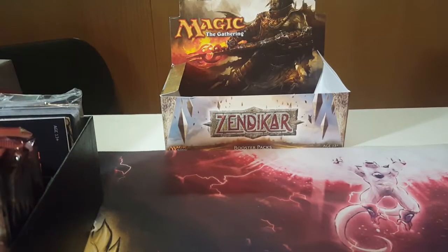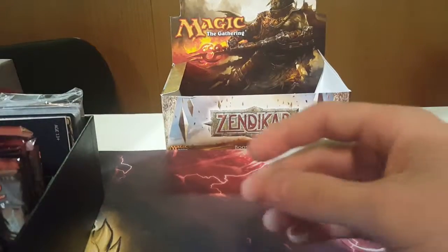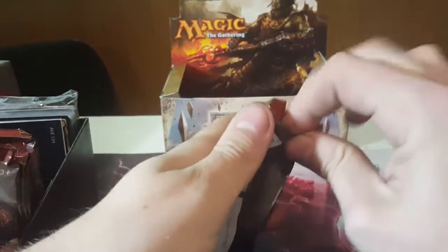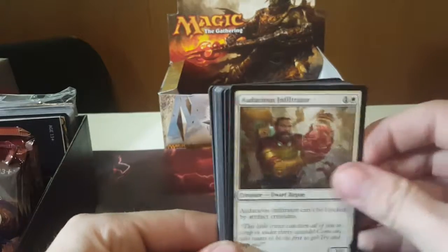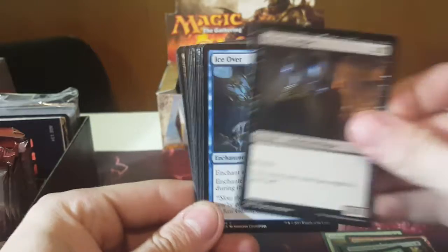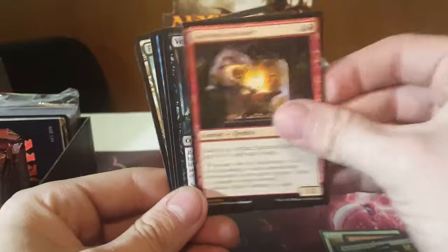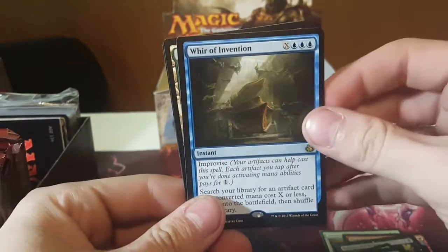Alright guys, sorry about that, I had to pause it for a second. First pack! If I get any card out of this, the one I want the most is Chalice of the Void — that's a Masterpiece. Onto our uncommons, and our first rare: War of Invention.